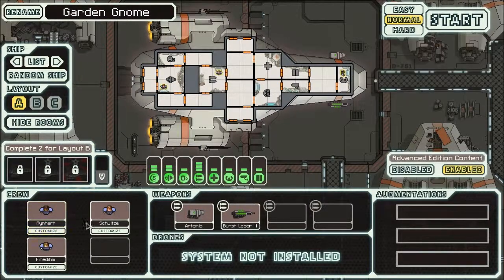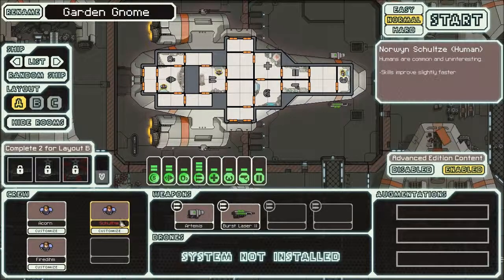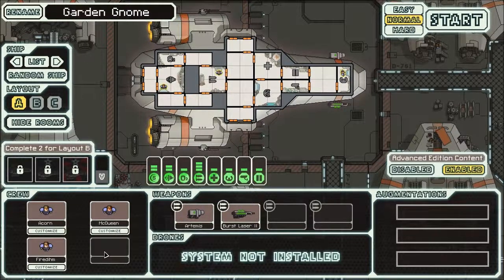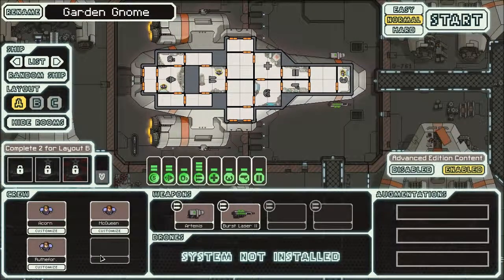And we're going to change these guys around. Let's rename — put me in there: Acorn. We will put... this is going to be our good buddy, Miles Queen. And our good buddy... Rutherford. There we go. So this is how we're going to go. Let's start.